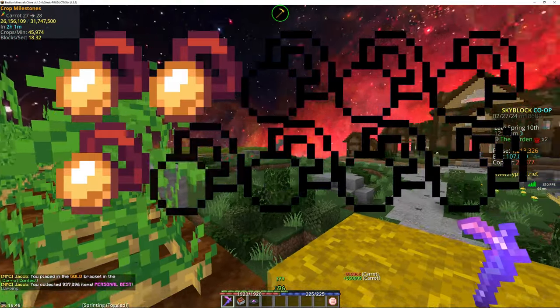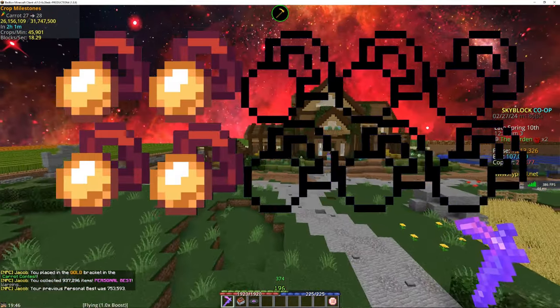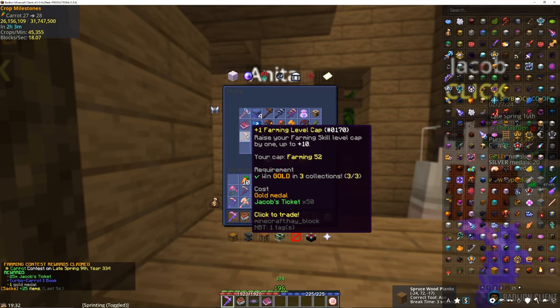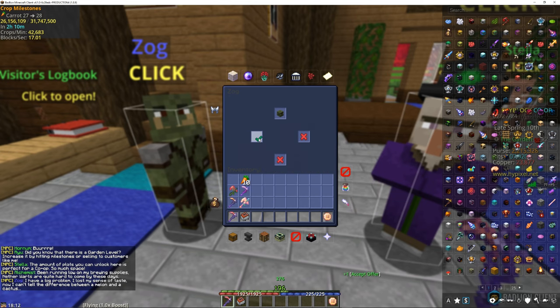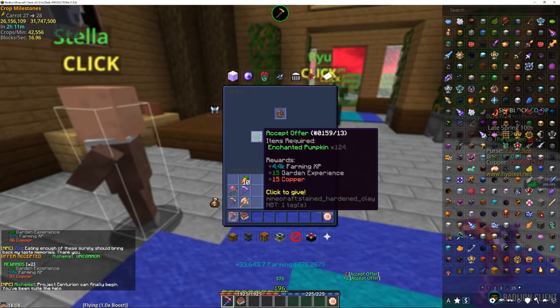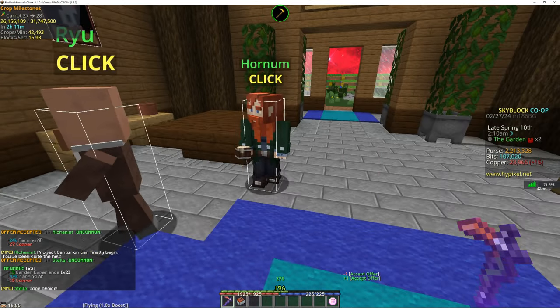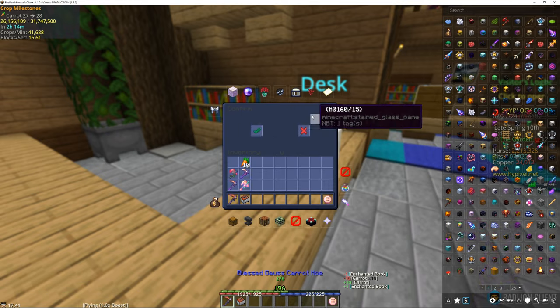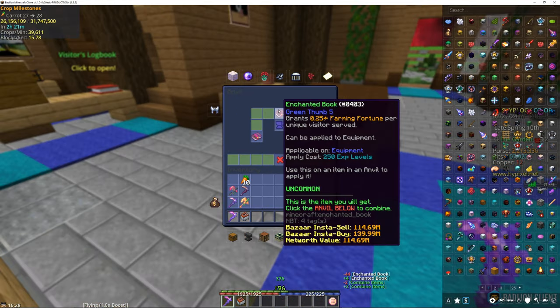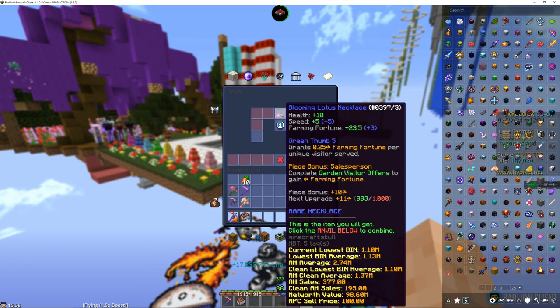It secured the gold medal in carrots, breaking my personal best by over 200,000. I traded this in for farming level 53, and I served visitors and got over 24,000 copper. That's the goal I've been wanting to reach for a bit. Using that 24,000 copper, I bought 16 green thumb books and combined them all together to make the green thumb 5 book, and put it on my necklace.